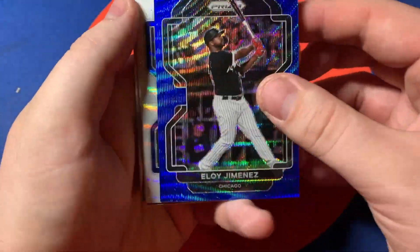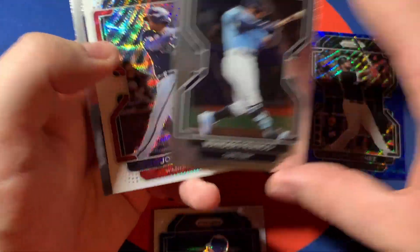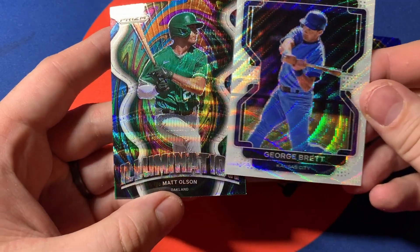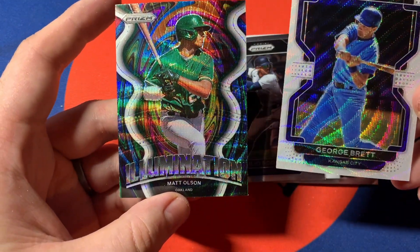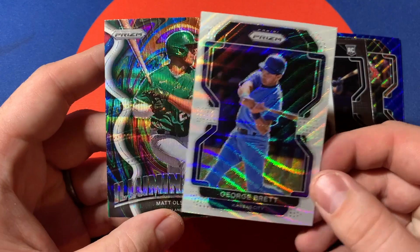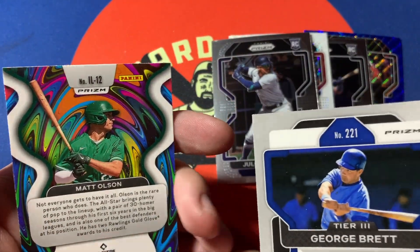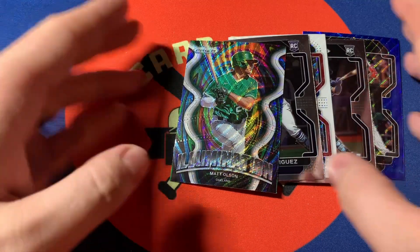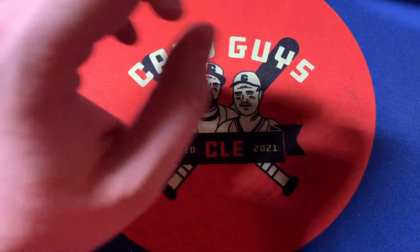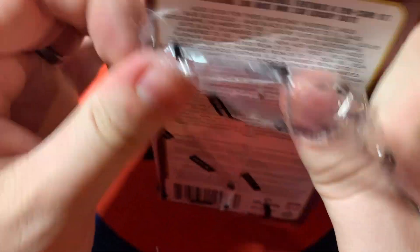Eloy definitely makes the top five. Wander, Josh Bell, Julio — it's one of those two. The Matt Olsen card is more unique so I'd go with that. Prism with the numbered Eloy is definitely interesting. Before this, prism was losing to Mosaic, but it's close now. All right — Capstone.